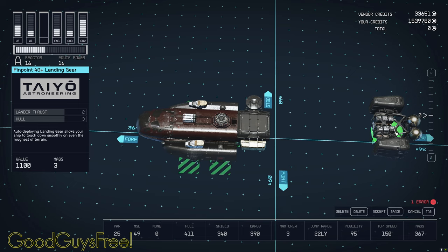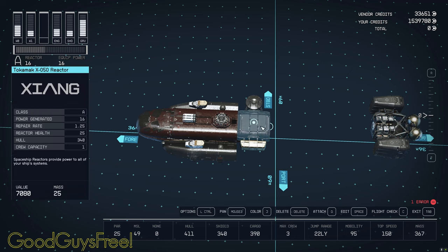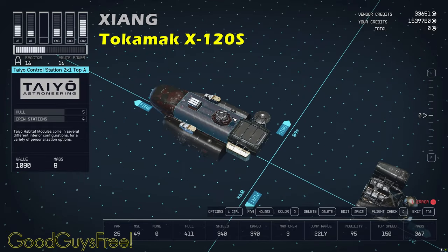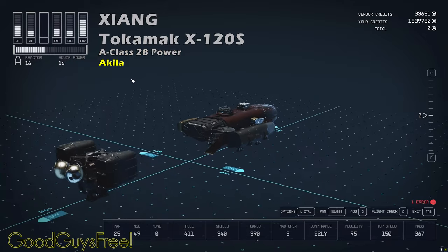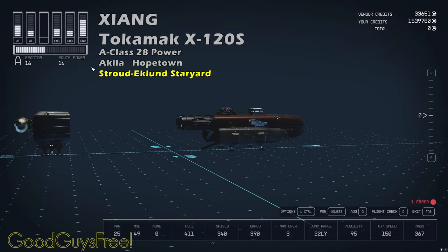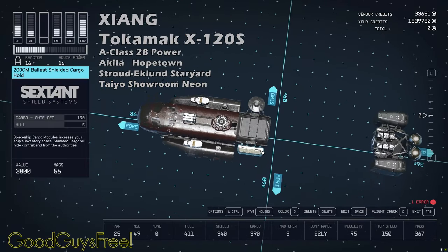The reactor is a Xiang Tokamak X050 A-class reactor, generating 16 power. Its stats are well-rounded for what you get, but if you have to stay with A-class, I recommend the Xiang 120S — an A-class reactor generating 28 power. Yes, 28. It can be purchased on Aquila, in Hopetown, in the Stroud-Eklund Staryard, and in the Teyo Astroneering Showroom in Ryujin Tower in Neon.